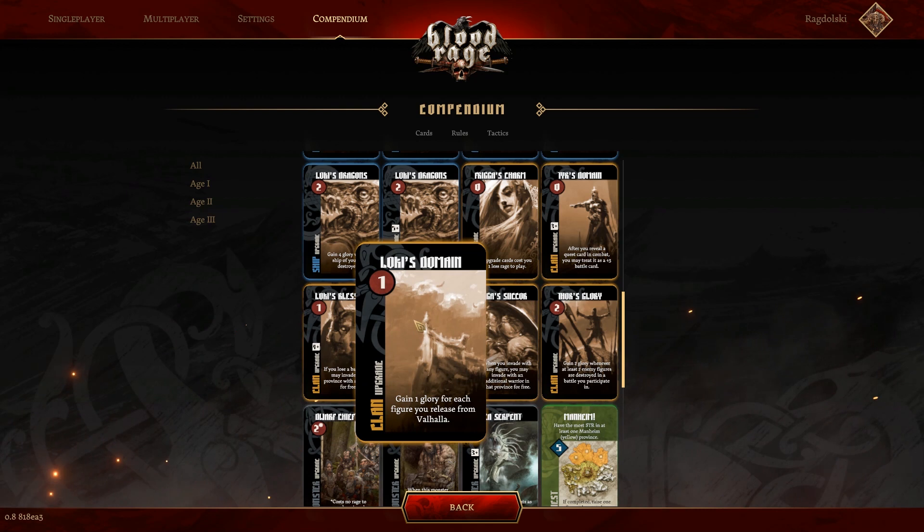Loki's Domain — gain one glory for each figure you release from Valhalla. It's all right. It gets better with upgrades into the other ages, but I almost never pick this up in the first game. One glory for each figure you release from Valhalla is not very strong at all, but it's not completely worthless. It's an okay card.